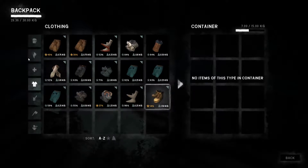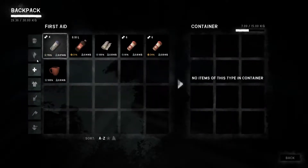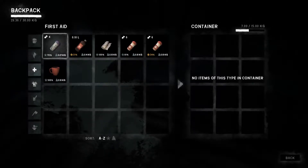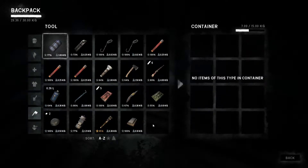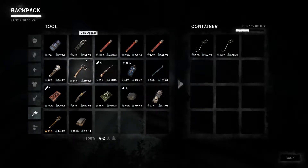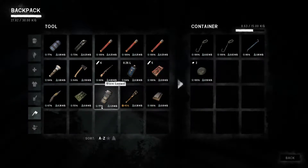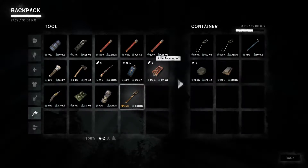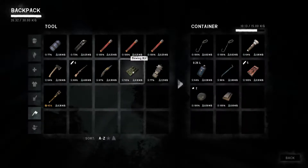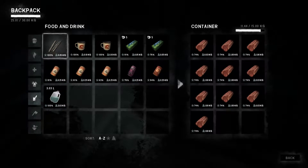I need to keep an eye on my clothes - some of them are getting into a really bad state. I also need some more bandages because I haven't got many of those left. We're underweight now. Is there anything I can drop that I don't really need to be carrying? Let's drop the pry bar, the two stones, the wet stone, spare lantern fuel, the flashlight, rifle ammunition, sewing kit, storm lantern. Let's get rid of anything that we really don't need to be carrying.